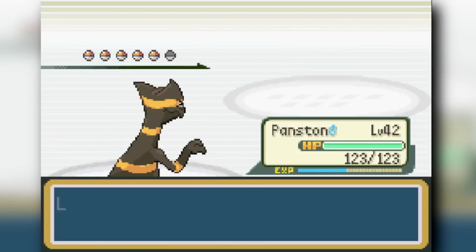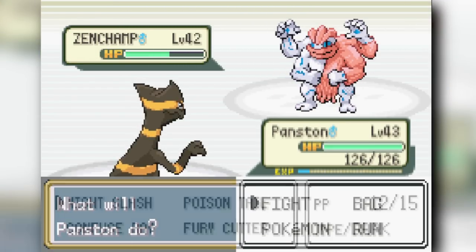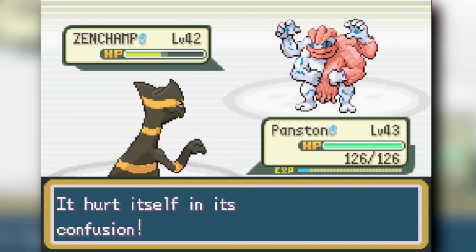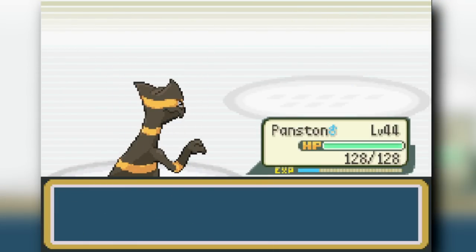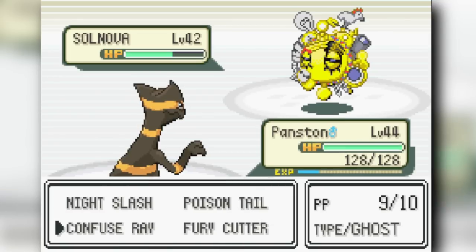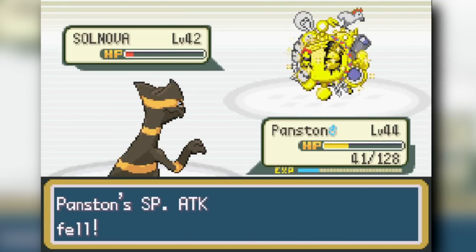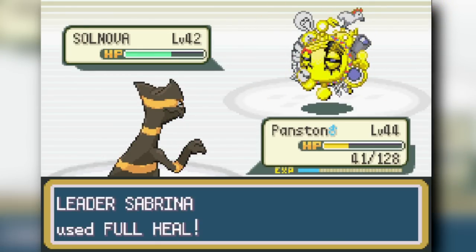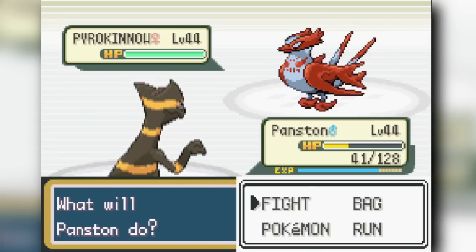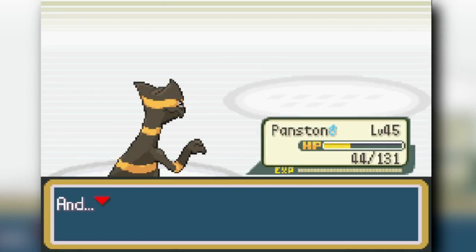Sceptile's Night Shade knocks out Sabrina's Starmie, then one-shots her Haunter. Her Machamp takes a Night Slash, confuses itself, and a critical Night Shade finishes it. A Skarmory goes down too. Then there's a 'Soul Nova' — a cool Solrock form — which also goes down. We knock out her Swellow and clear Sabrina pretty easily. It was a great battle for Sceptile. Lunatone's form in this game is also incredibly cool — I first saw it in Mt. Moon and it was very scary.